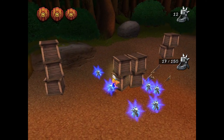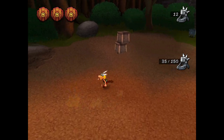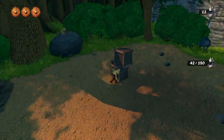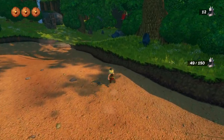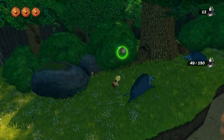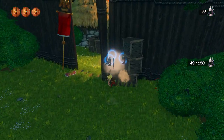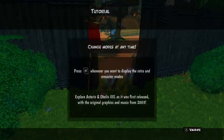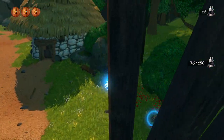Asterix and Obelix definitely has a lot of tropes of early 2000s collect-a-thon platformers. It's got arbitrary tutorials that you can't skip, and cutscenes that you can't skip. The remastered version does little to nothing to alter this, so you're still kind of stuck. That's fine for my situation since I'm using it for recording footage, but if you wanted to replay it, having to sit through that would be pretty annoying.